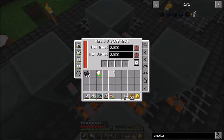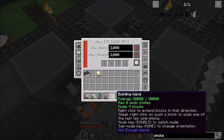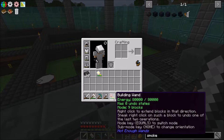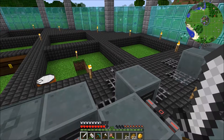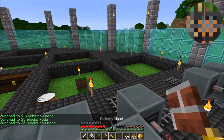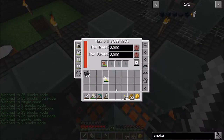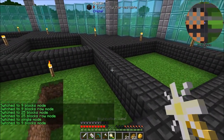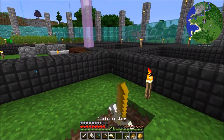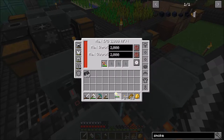The building wand works just like a builder's wand — it does require energy, but you can place blocks with it. You can set it to nine blocks in a row, 25 blocks, singles, and so on. The illumination wand — if you right-click, you can make these balls of light and then quickly break them, but they act as a light source. This one's definitely nice to have on hand when you go exploring.